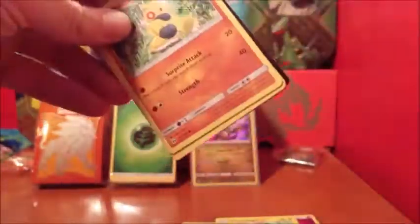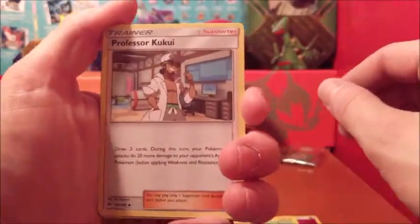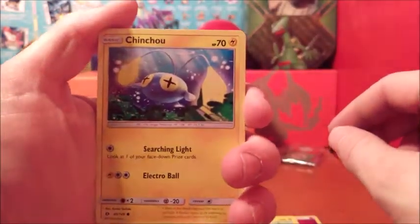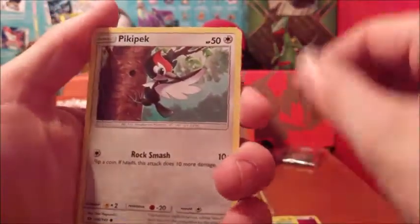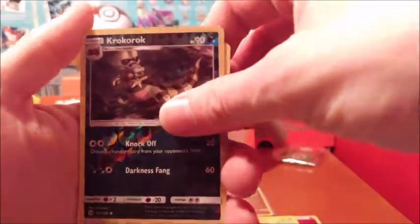Next pack guys — Decidueye pack. Psychic Energy, Energy Switch, Professor Kukui, Pinsir, Makuhita, Jangmo-o — I think — Togedemaru. Carvanha, Carvanha, Pikapek, reverse Croagunk — oh my god, so sorry guys — and a regular Cloyster. So we're not doing too well here, three packs left.